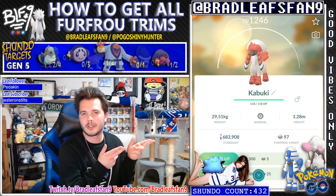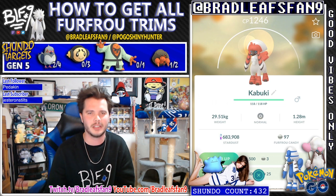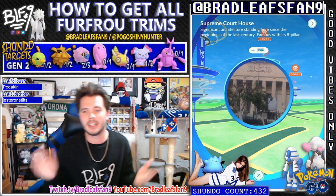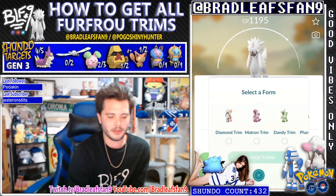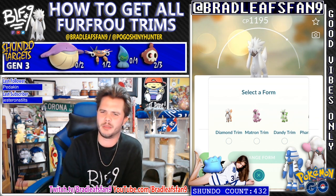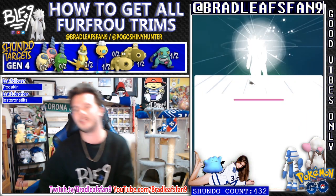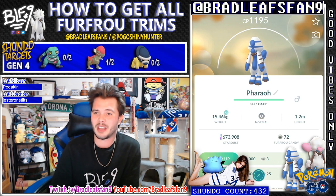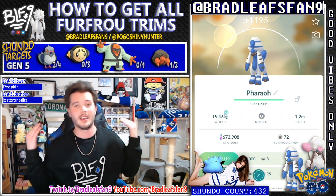The next one is probably the most tricky one - I've heard some people having a hard time getting this one. The next one is the Faro trim, and that one's known to be in the Egypt region. So let's go on to Cairo, Egypt. Now that we're hanging in Cairo, Egypt, as you can see by the cool architecture, we're in Egypt. Cairo is the main city. Go down to your Furfrou - this one will have two options for you, you could do Diamond trim as well, or move over here - Faro trim. That's the coolest one, we want him. There's the Faro version - he's super cool. He's got the blue and white coloring. That makes him extra cool, obviously.